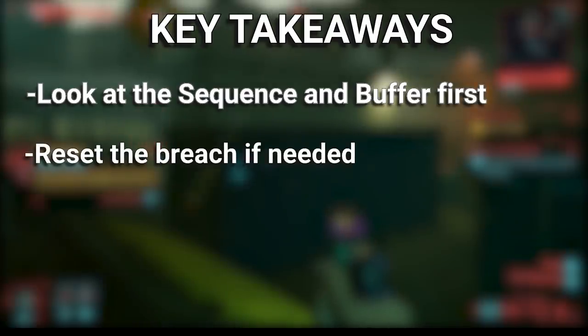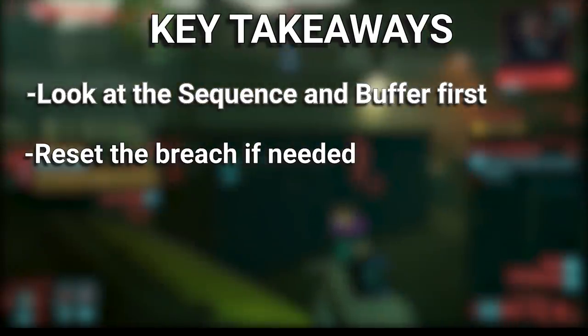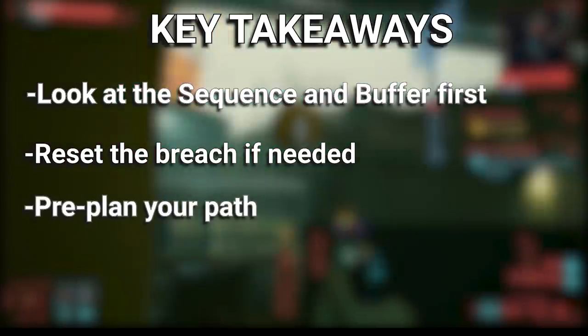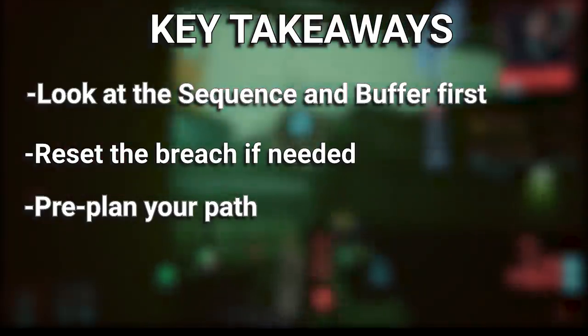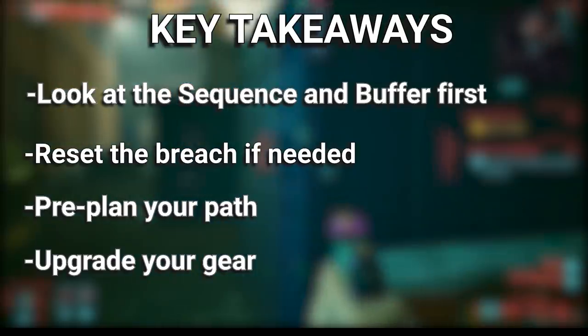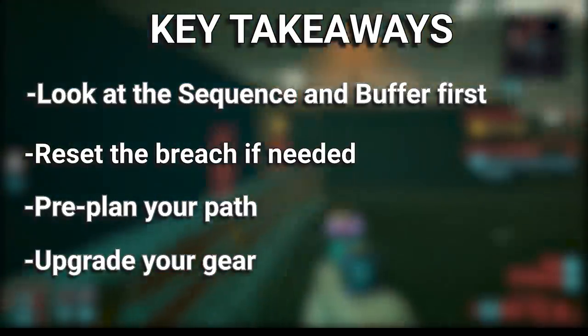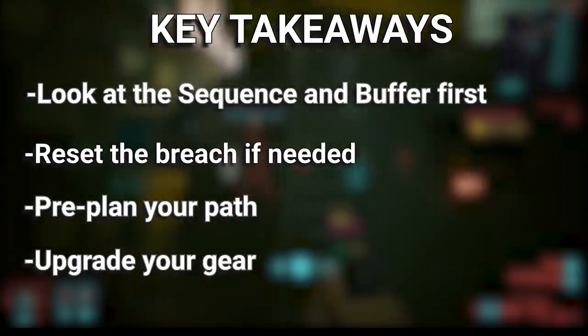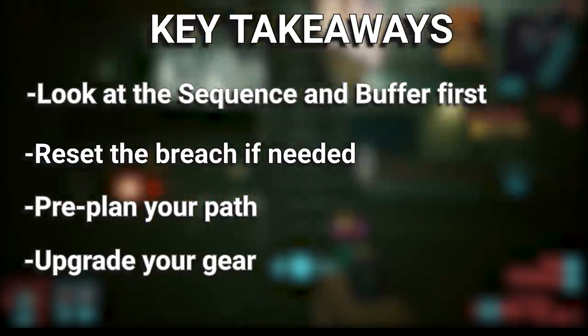Key takeaways: First, always examine the sequences and the buffer limit before you even look at the grid — sometimes the grid doesn't even matter if they don't match up. If they don't, reset. It usually only takes about 15 seconds. Second, plan out your path ahead of time; it makes everything so much easier. And lastly, upgrade your chip. Playing on a four or five buffer is not easy later in the game. The chip I showed in the video is only 15,000 Eurodollars and it's a lot better than most early chips.